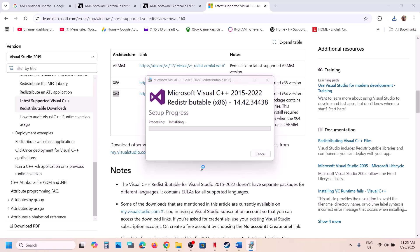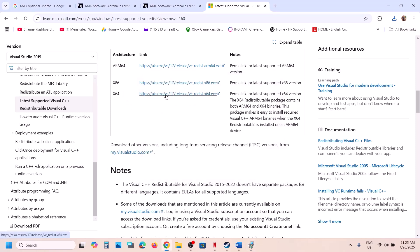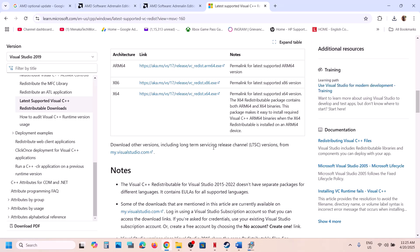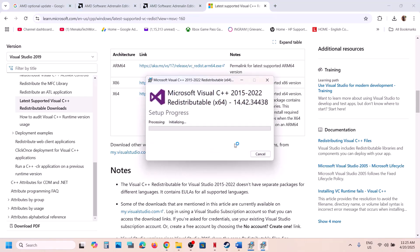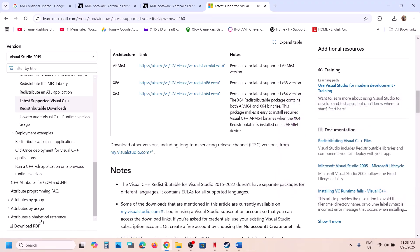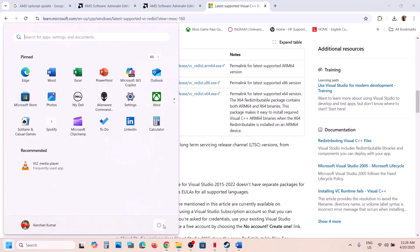Download x86 first. If you see the Repair option, click Repair; if you see Install, click Install. Click Yes to allow. Then download the x64 file — again, repair or install as needed, click Yes to allow, and let both installations complete. After both are installed, restart your computer. The restart is a must after this step.